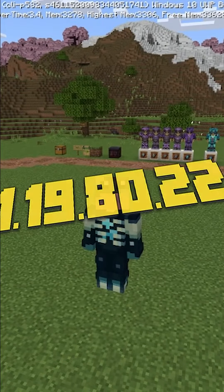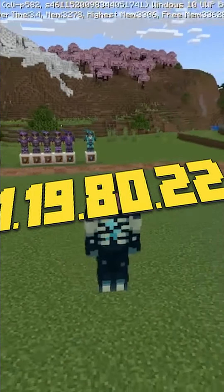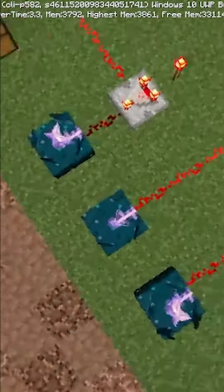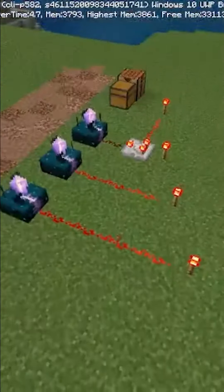A brand new beta has just dropped today, version 1.198022, and in this beta brings the addition of calibrated skulk sensors, which using redstone pulses, you can set up to only detect certain frequencies.